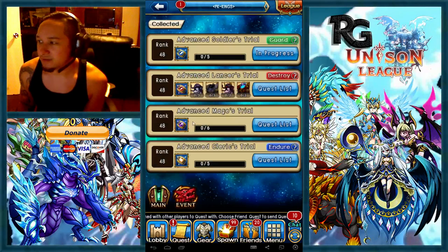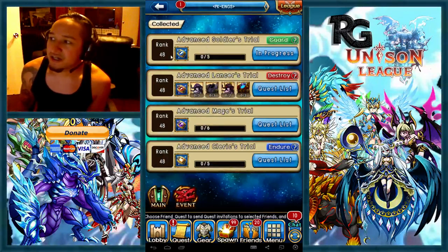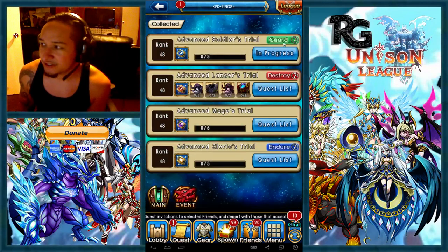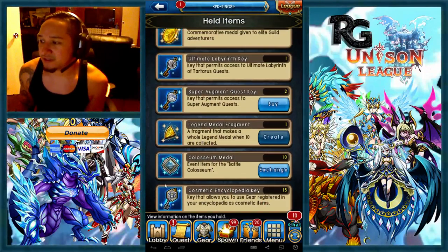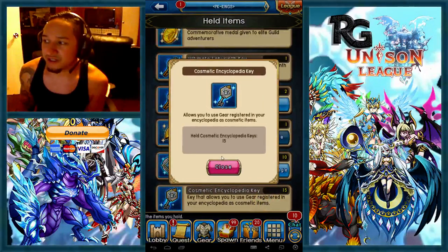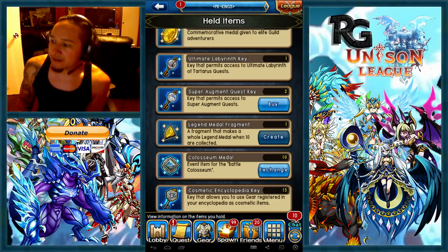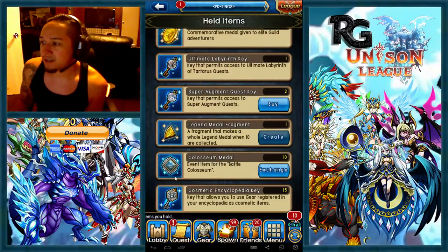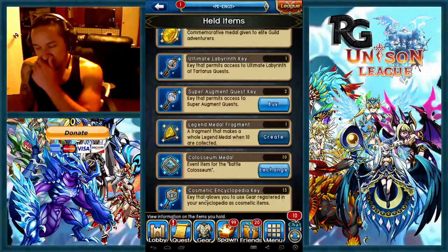Then you go into your menu, go to your items, and it'll show up in your items right here, and then you use it. It'll say use, like this, and then you say yes, and you use it. That unlocks the class. And to complete the proficiency for the whole ring, they're saying it's about 22k proficiency. So that's about it for that.